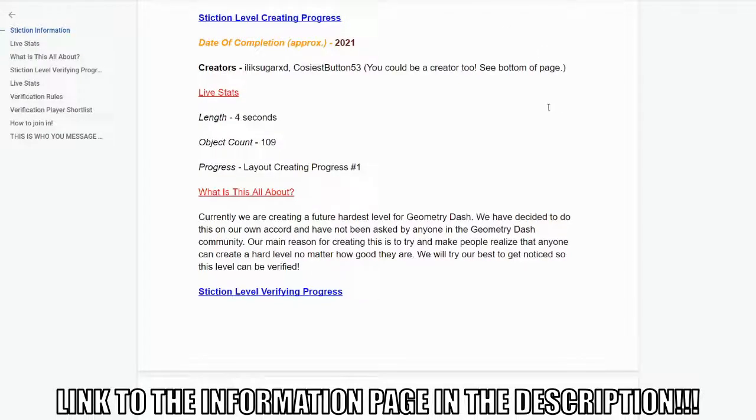At the top of this page we've got the Stiction Level Creating Progress. First we've got the date of completion — it's approximate at the moment. When we get closer we'll have more of an idea of when it will come out. We've just put 2021 for now. It could be before that year — that's just an approximate date that will change.